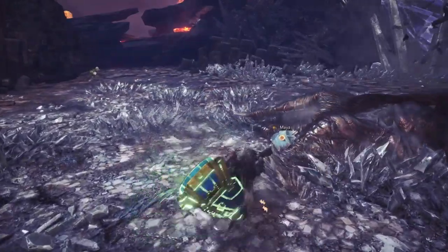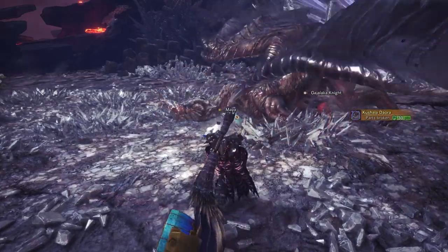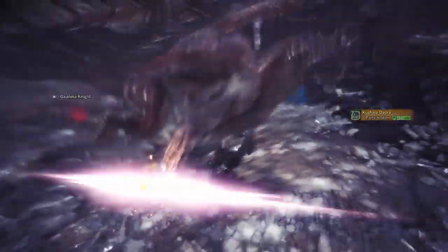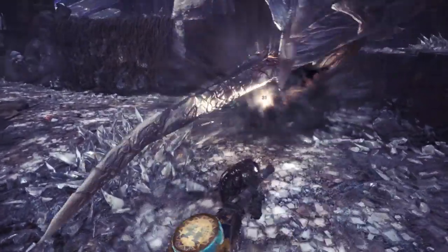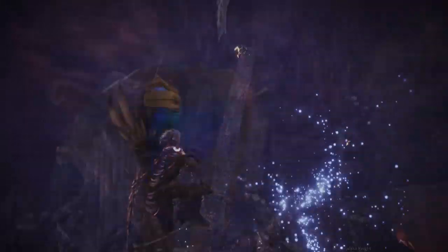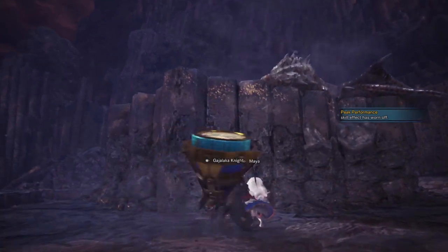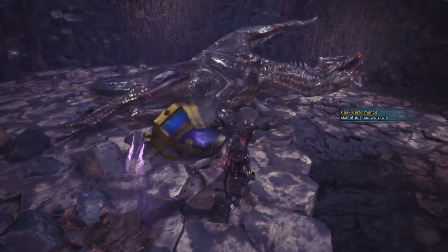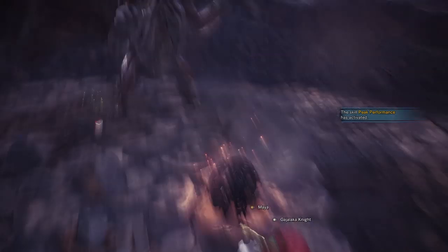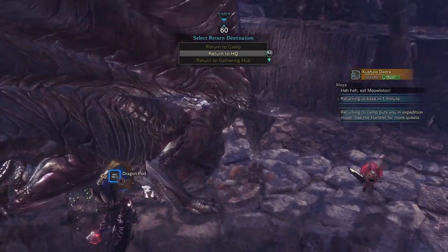So as you can see this is a high survivability build focused on health regen. The Vaal Hazak set bonus Super Recovery combined with Recovery Speed and Recovery Up allows a constant heal over time. On top of that, when you attack a monster you'll be restoring health too thanks to the Health Regen Augmentation and the Hasten Recovery skill, which also helps keep Peak Performance active. Whilst you may not bring down monsters as quickly with this build, you still have DPS options. The Empress Royal Ruin comes with Nergigante horn songs including boosts to affinity, recovery, and even earplugs. Alternatively you could use the basic Nergigante horn for the same songs.